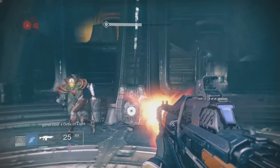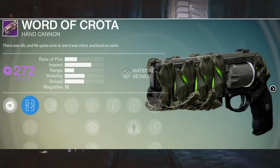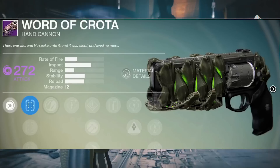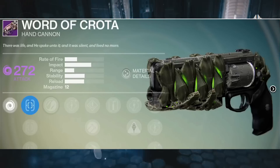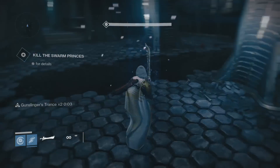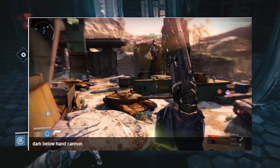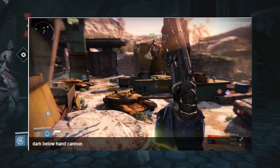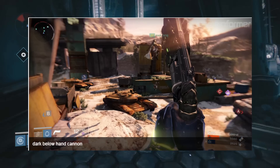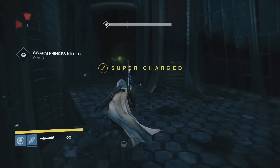Next up we have the Word of Crota, a legendary hand cannon. Its description reads: 'There was life and he spoke unto it, and it was silent and lived no more.' It looks very cool — I actually like the look and feel of it more than Thorn. Here is a picture of the weapon in action in a PvP game and it looks absolutely amazing. It does look like this is in a new PvP map as well.